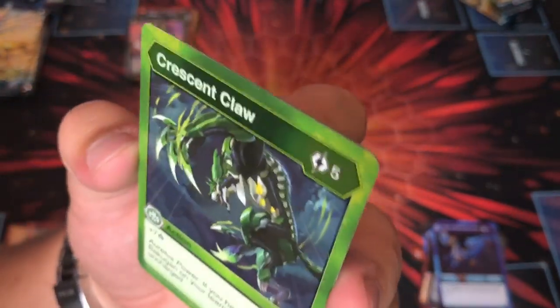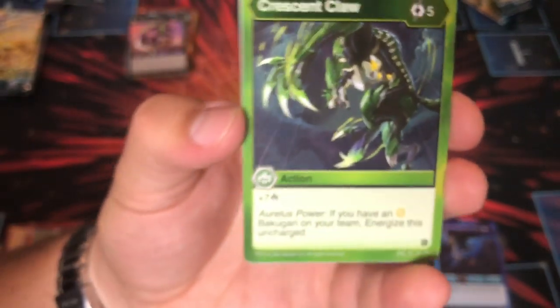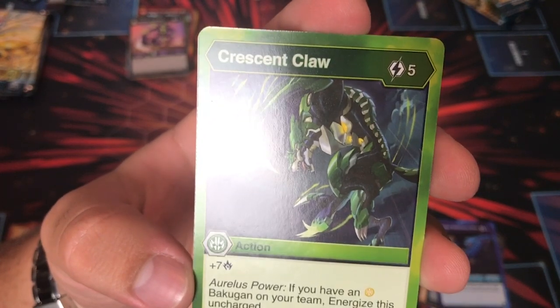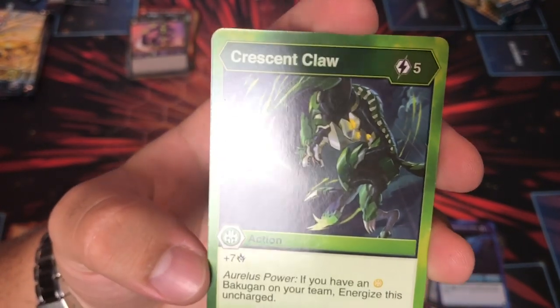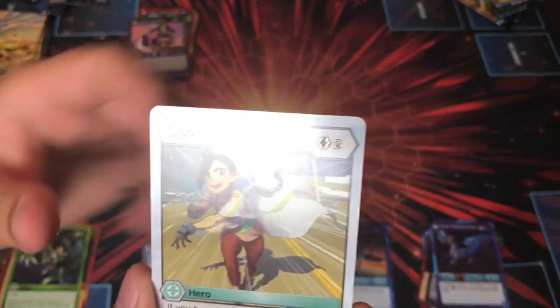Crescent Claw — with a really cool Lupithion art, look at that, that's awesome. Atmosphere — seven damage, Auralis power if you have an Auralis on your team, Energize this Uncharged. It's five costs, so I don't know about that one. Two costs — if you have three or more hero cards in play, two Frost for your Bakugan, kind of like Permafrost.